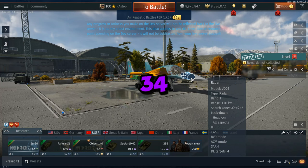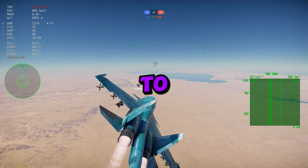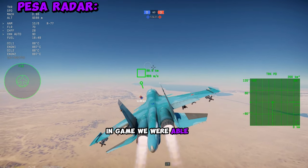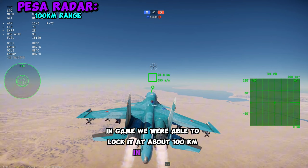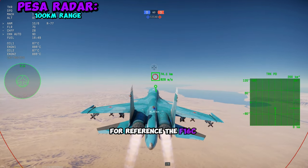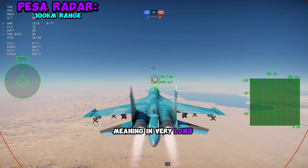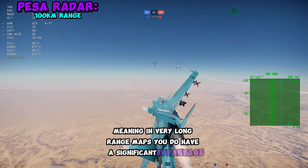One of the major talking points about the SG-34 Fullback is its access to PESA radar. In-game, we were able to lock it at about 100 kilometers in distance. For reference, the F-16C can lock you at 75 kilometers in distance, meaning in very long-range maps, you do have a significant advantage.